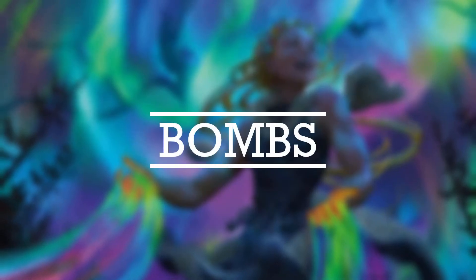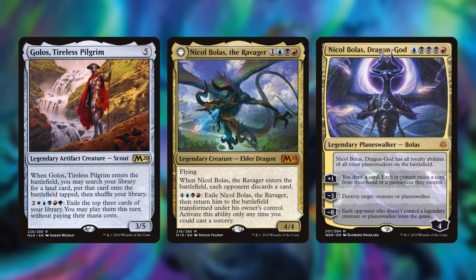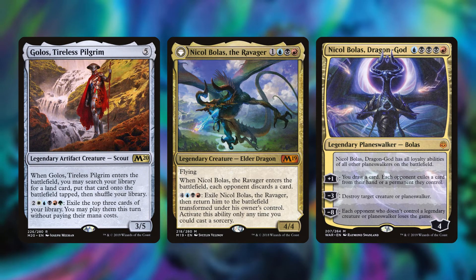Our next section is called Bombs — you'll see why in a second. The first three cards are Golos, Tireless Pilgrim, Nicol Bolas the Ravager, and Nicol Bolas, Dragon-God.